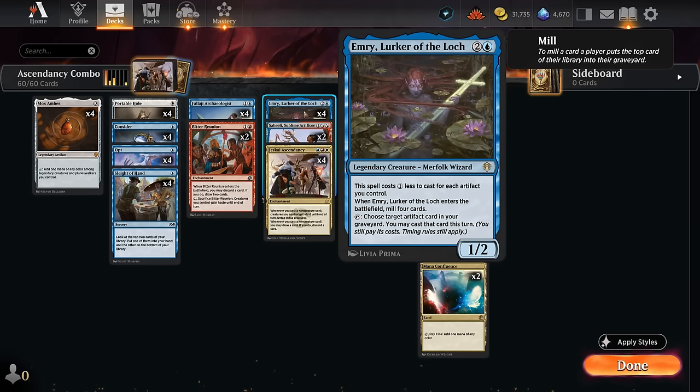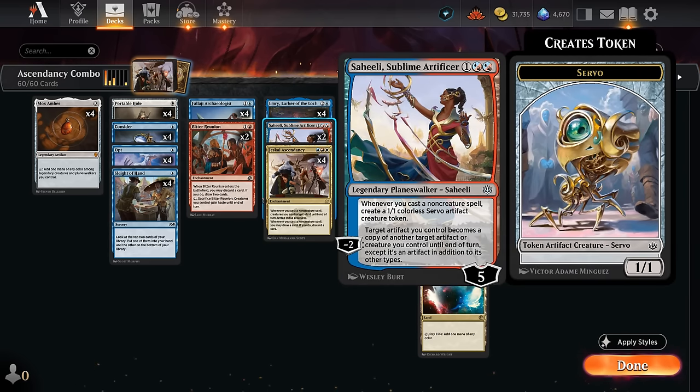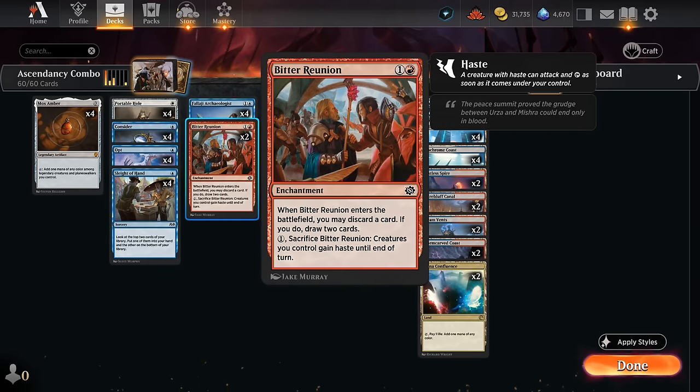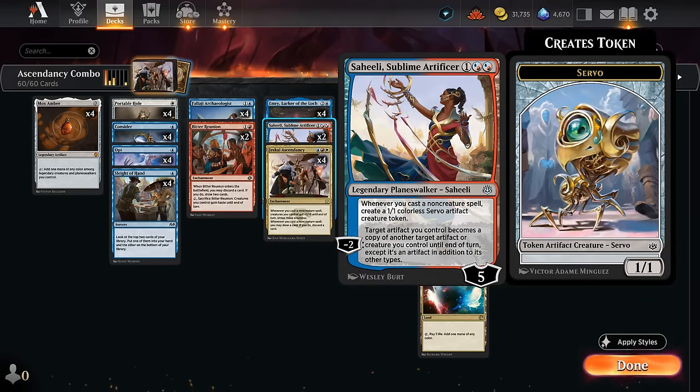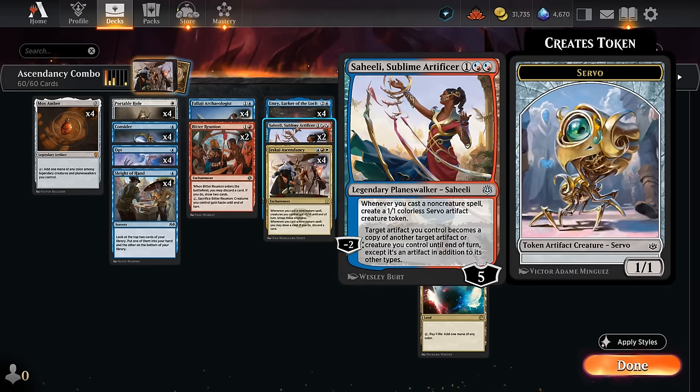If we cast a free Mox Amber with Jeskai Ascendancy on the battlefield, we get to untap Emery, give it +1/+1, and draw and discard — making infinite blue mana while drawing through our deck to find missing pieces. Then we get Saheeli in play, and Mox Amber also makes red mana thanks to our blue-red planeswalker. We make 1/1 servo tokens whenever we cast Mox Amber out of the graveyard, pump them up, then draw into Bitter Reunion, sacrifice it to give our team haste, and attack with infinitely large servo tokens.